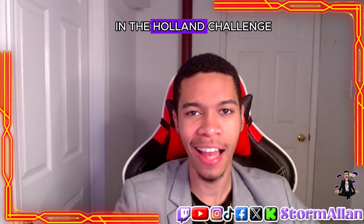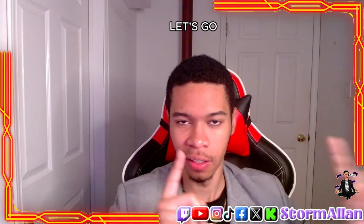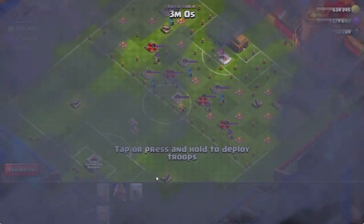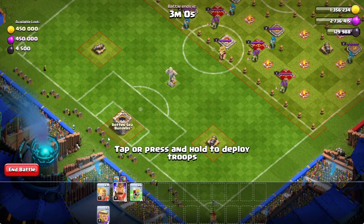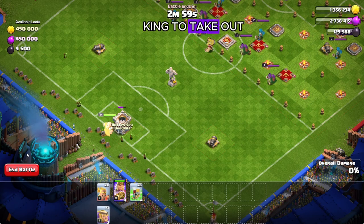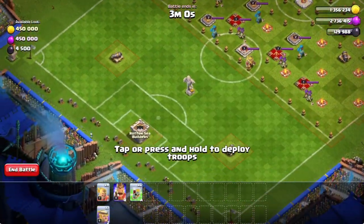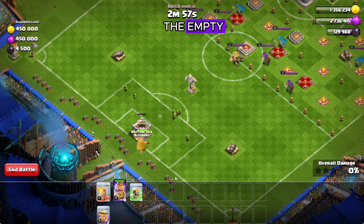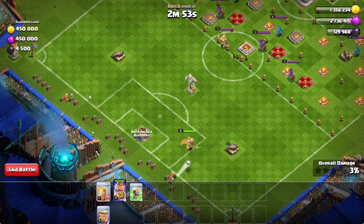Let's go for three stars in the Halen Challenge 11 in Clash Royale. First things first, you're going to use your king to take out the empty clan castle. Then you're going to use two kickers to take out those cannons.